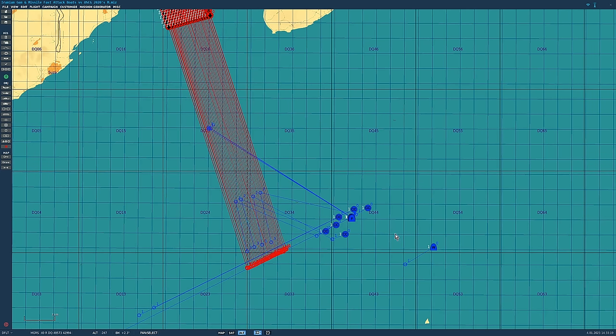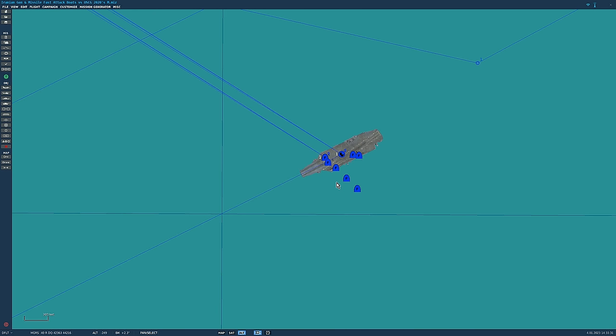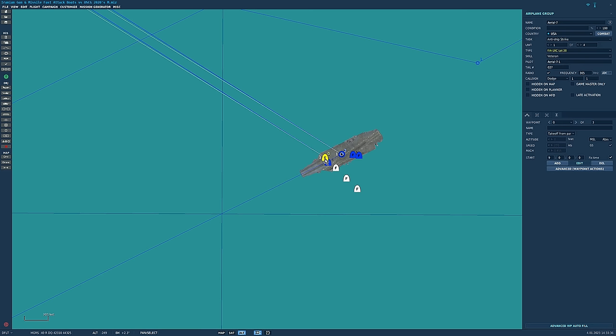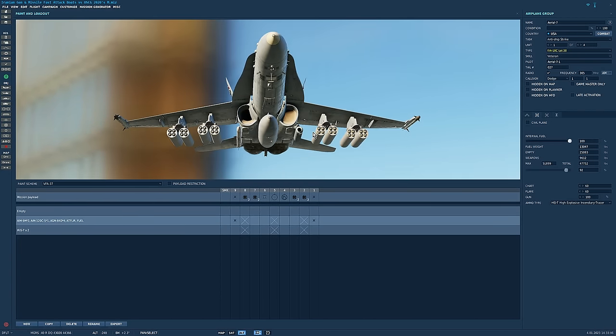Now on to the US carrier group. We're going to have this in several different formats today, but let's go over the 2020s format. We've got a supercarrier here. On board are her aircraft - they are equipped and ready to scramble, because let's say they've been tipped off that there's some bad guys coming. There are 40 FA-18Cs. I couldn't be bothered to set the Super Hornets up, and to be honest with what we're doing here, they're going to make pretty much no difference.